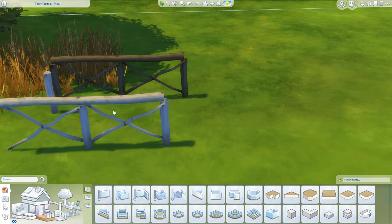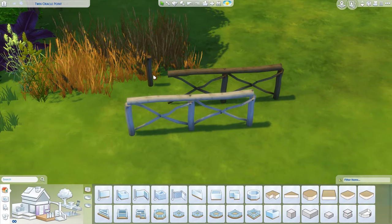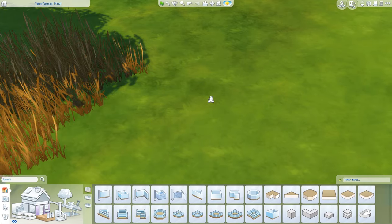Then there were other versions of the same fence with shrubs. Then we had these log fences in different colors - absolutely perfect for any hermit cabin. Absolutely gorgeous.